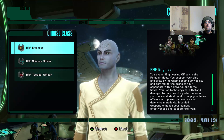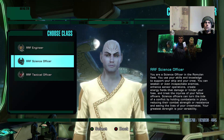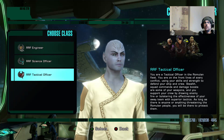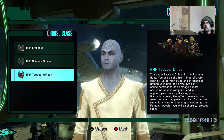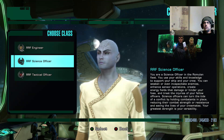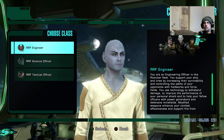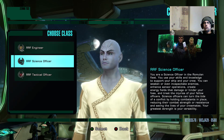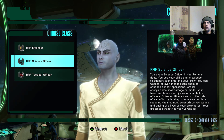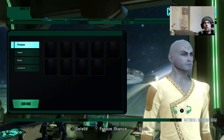Actually, let's do that - let's be an alien. Do I want to be a tactical officer? That means I'd be in a ship that's involved mostly in fighting. Do I want to be a science officer? Or do I want to be an engineer? I think I might try my hand as a science officer, just as a bit of a change from anything I might have done before.